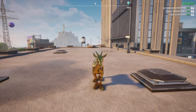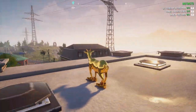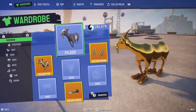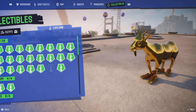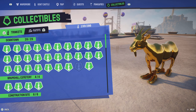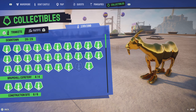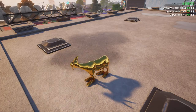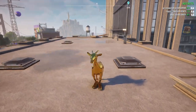Hey guys, welcome back to another video. Today we're going to be playing Goat Simulator and getting the 200th trinket, which is the final trinket in the game. Before we get it, let's look at collectibles — we have 199 of 200, and there's the last one right there.